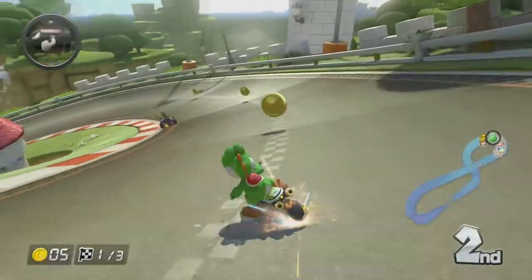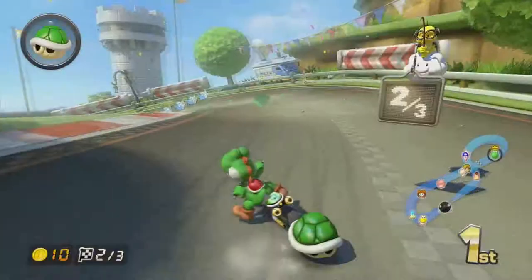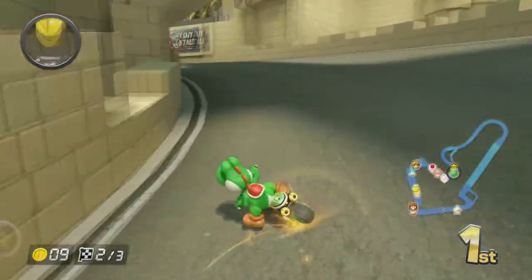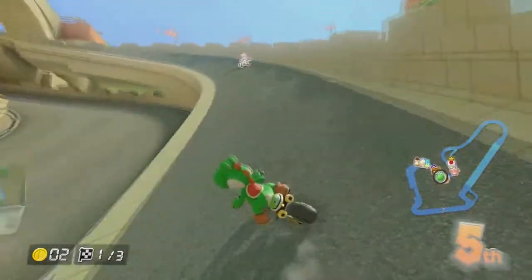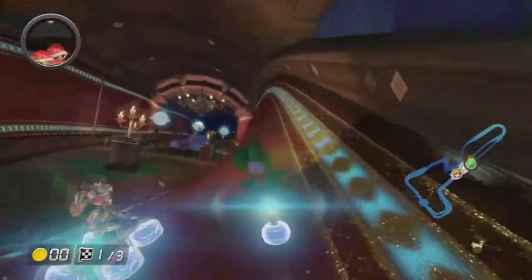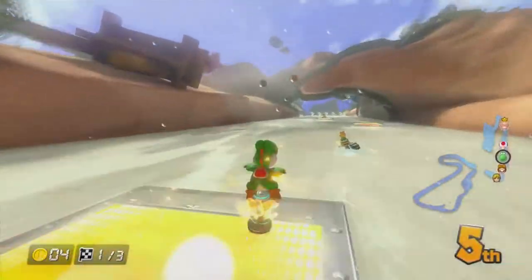Hello everyone and welcome to the second part of a weekly spotlight series highlighting every single track in Mario Kart 8. Each week I'll be taking a look at a different cup and its four tracks, offering a few tips and tricks and thoughts on the design of the track, pointing out the different shortcuts available, and talking about some perhaps lesser-known visual details and Easter eggs. This week I'll be playing as Yoshi and exploring the Flower Cup. Let's jump in, shall we?